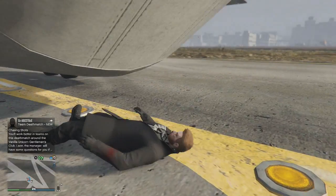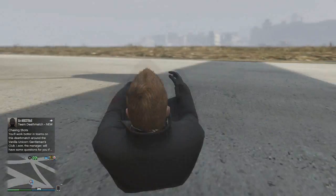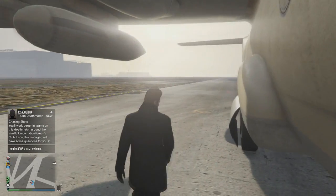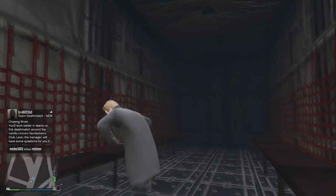Last but not least, I'm going to be showcasing a glitch which will allow your character to get inside the Titan. All you want to do is have the Titan nudge your body over, and when your body is getting up from the ground you want the Titan to then go over your body. What should happen is your character should get up inside of the Titan.